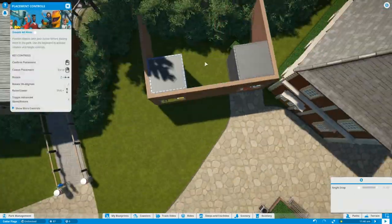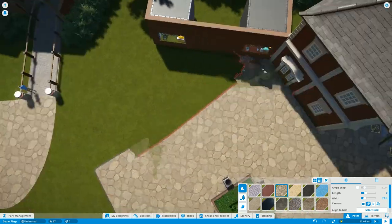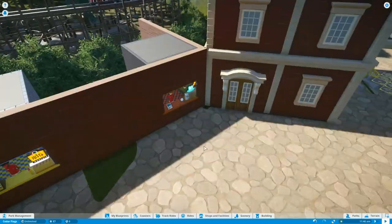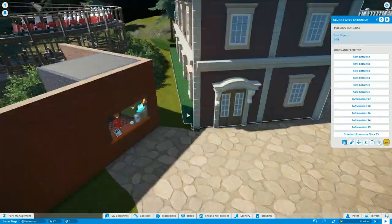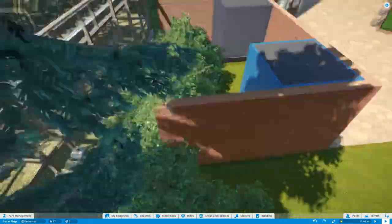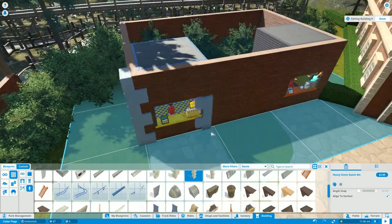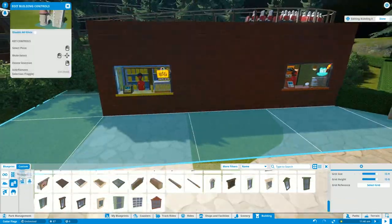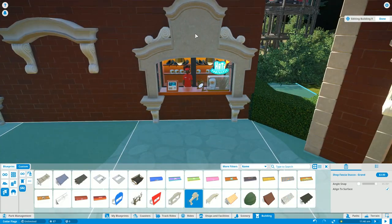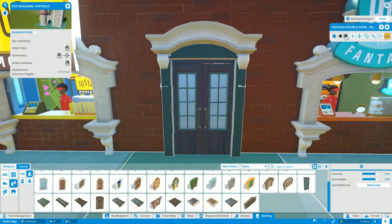I'm placing some shops down and trying to figure out the path situation. The pathing system was terrible in alpha but got a lot better — it's now pretty acceptable, though it can get finicky. You're seeing me try to place this building and get that middle grass section between the paths to disappear. I found a workaround eventually. I feel like if there was a paint-bucket-style tool to fill in a plaza outline with path, it would make building these kinds of plazas a lot easier.